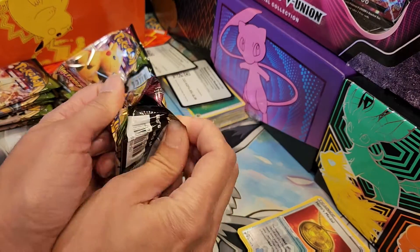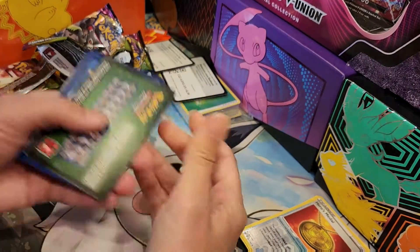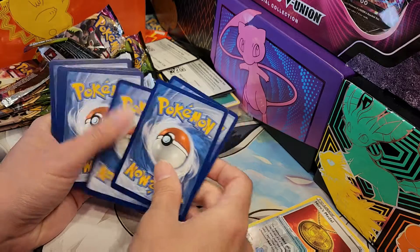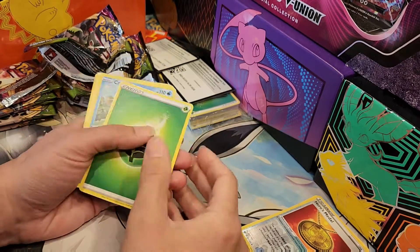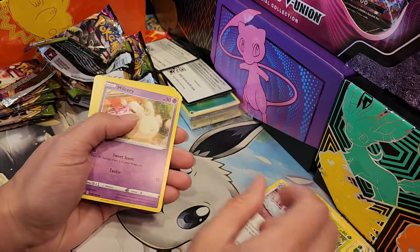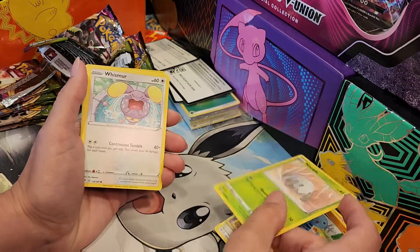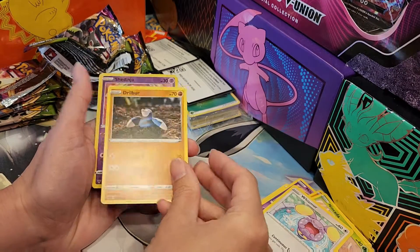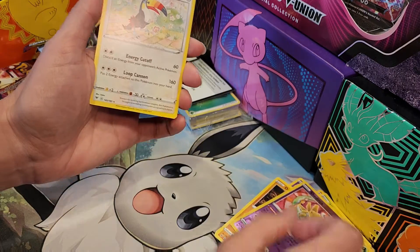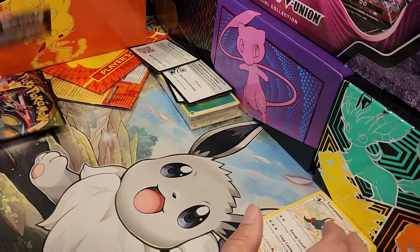Let's see what we got in the next one. Another Code Card. One, two, three, four. Grass Energy. Cramorant. Another Kakuna. Wooper — cute little Wooper. Whismur. And... Two Cannon. I like Two Cannon.